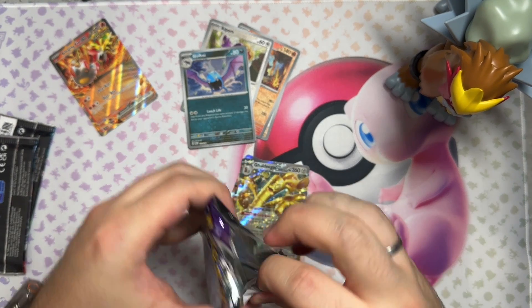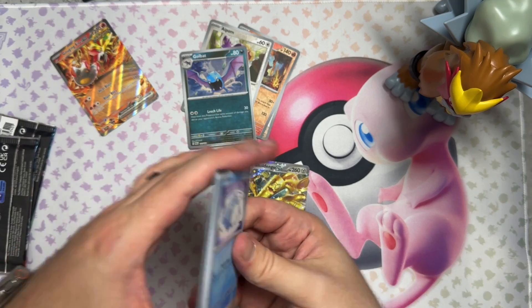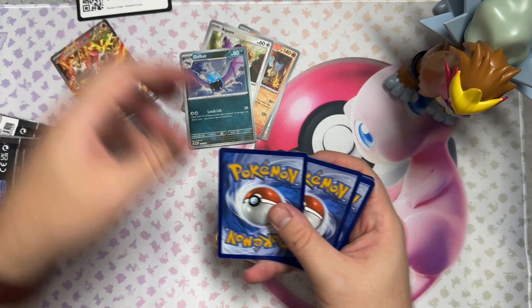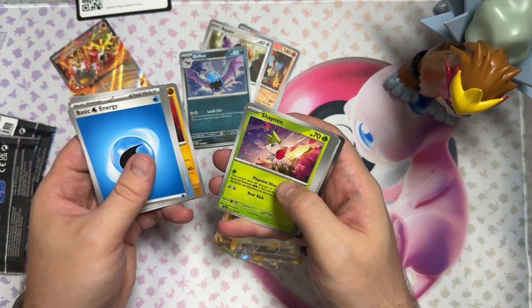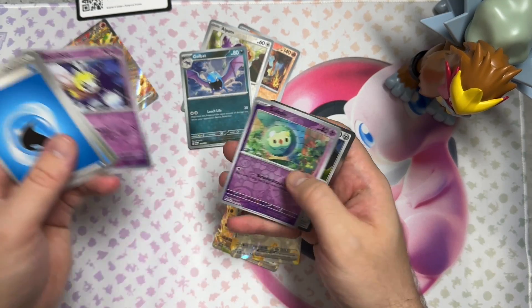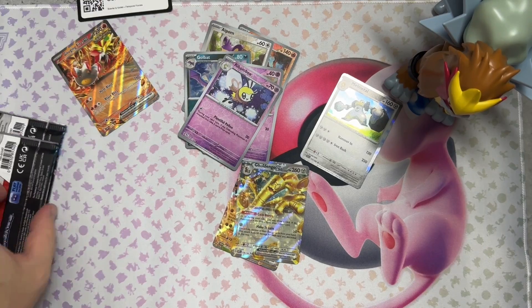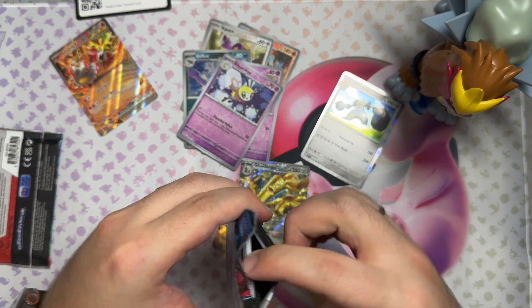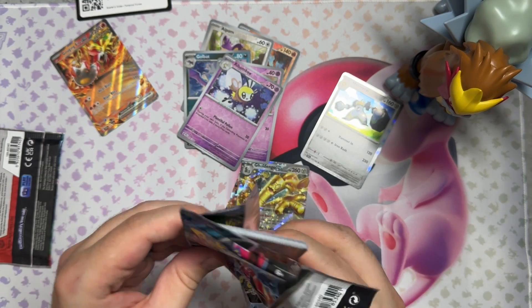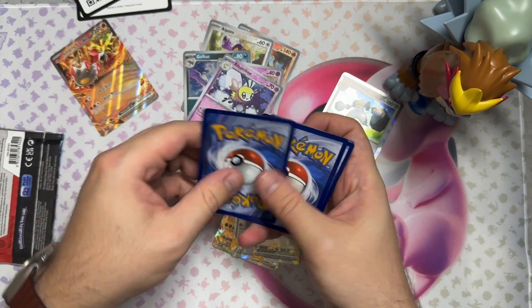Maybe the Gouging Fire and the Entei are bringing some luck. We'll see — can we make it three for three? That would be really nice. But it looks like we're ending our streak there. Come on, my lucky Entei. And then we got two Twilight Masquerades — two chances right here at the SIR Greninja EX. That would be a phenomenal pull.